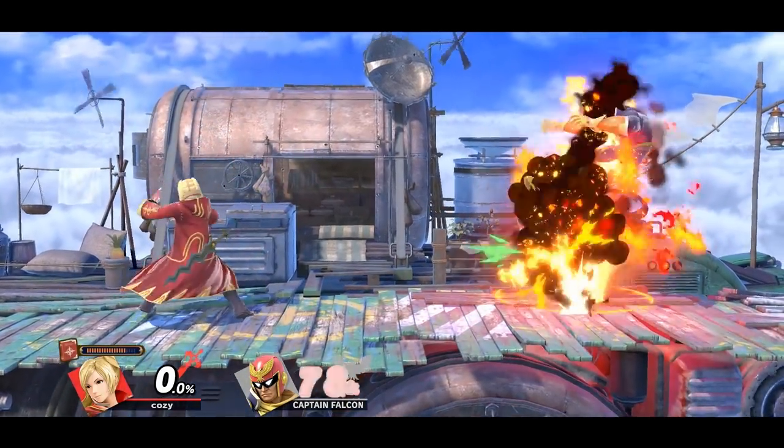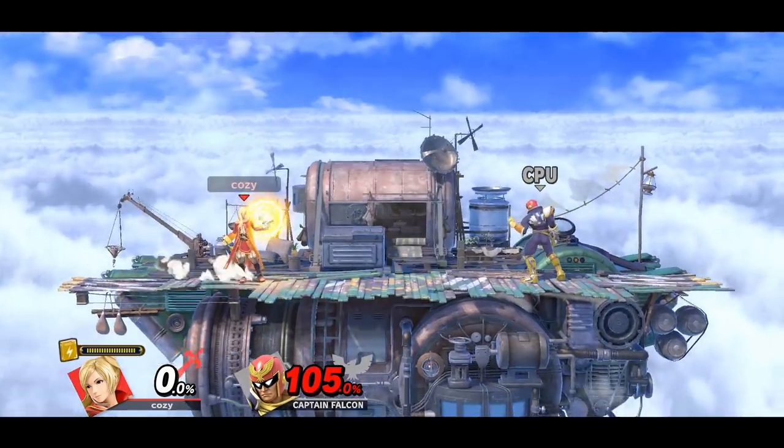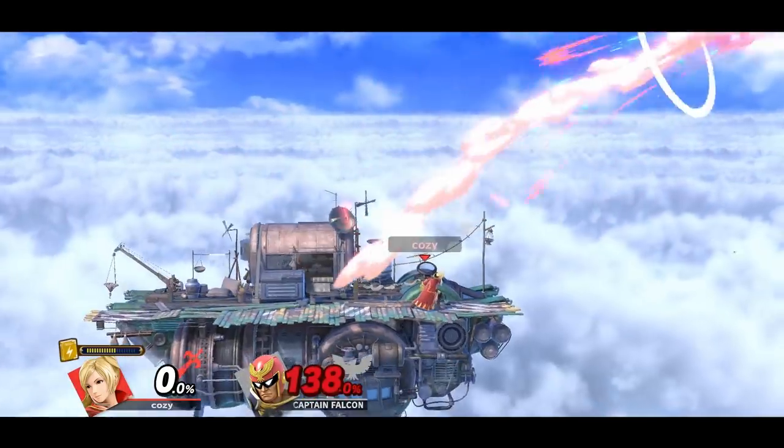Robin can use her side B to stun the opponent, allowing her to follow up with another side B, and then a well-placed up air. Or you can also just charge a neutral B and go for that after the first side B for a surprising kill confirm.